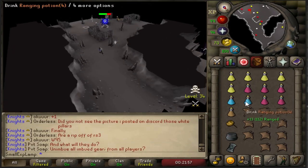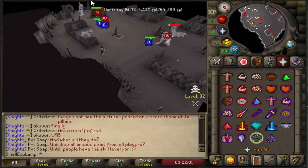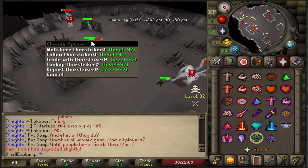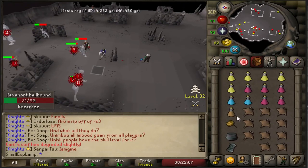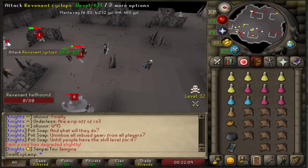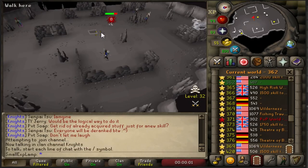I'm heading south now, and obviously you're always going to want to keep an eye out for PKers. As you can see, it's a pretty packed area. You do have a lot of people here, and that's why I recommend having decent levels because it's just hard to get kills sometimes if you're low level. I usually hop around worlds a little bit until I find a world that just doesn't have a ton of people — maybe four or five walking around, but nothing too much.